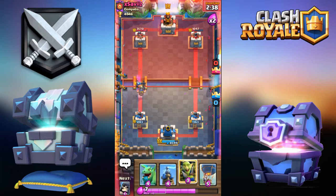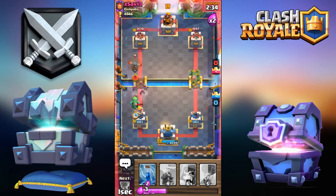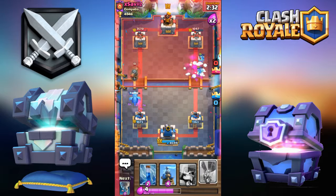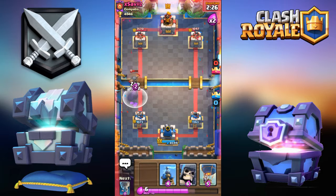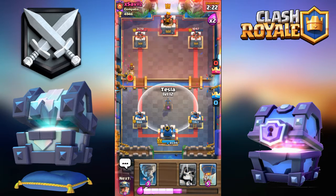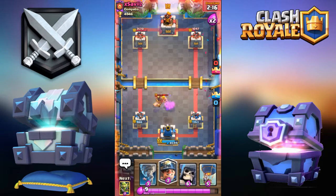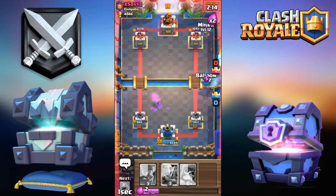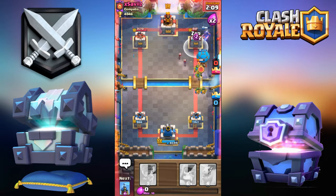Going down at the bridge, going for Baby Dragon. He just made a pretty good comeback. Tesla — that takes care of the Hog. Going for Miner, Balloon, and Goblin Gang all the way. Zap the tower right over here.